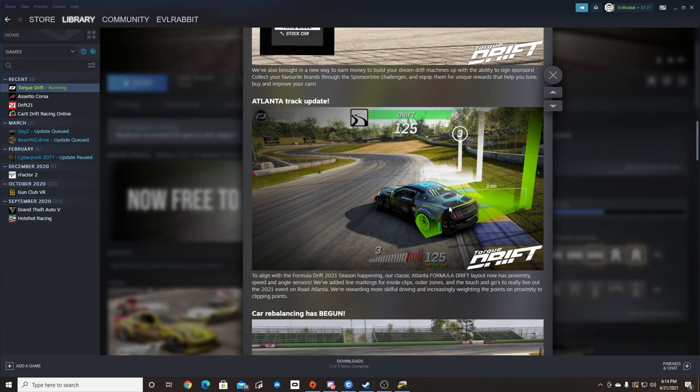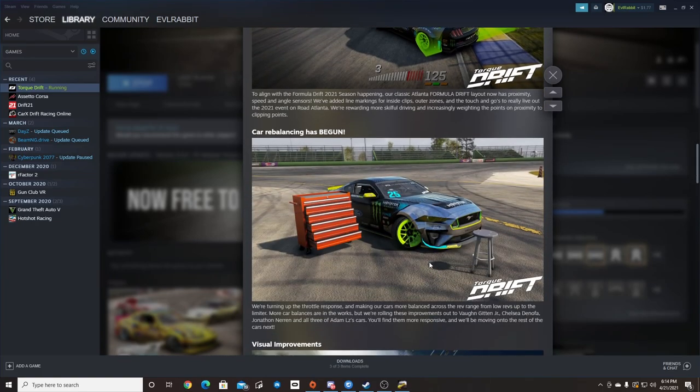Obviously working with Formula Drift, Torque Drift is moving more towards that. There's also rebalancing on a couple of cars like Chelsea Denofa and Von Gettin Jr's cars, Jonathan Nair, and of course all three of Adam LZ's cars — another big improvement so that they handle a little bit differently.